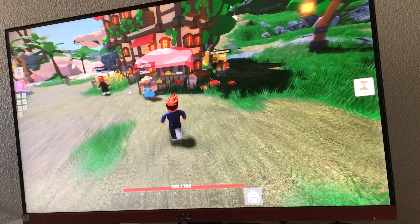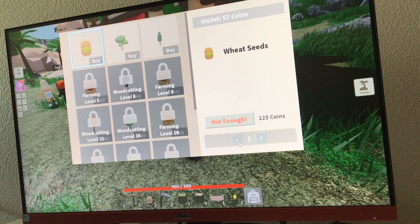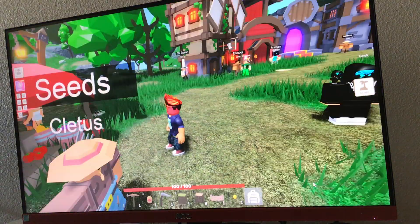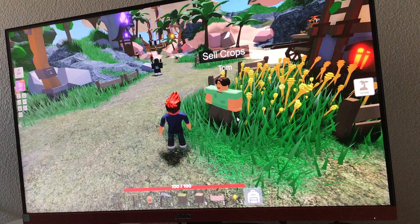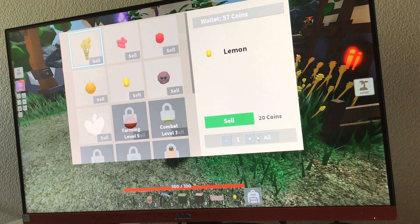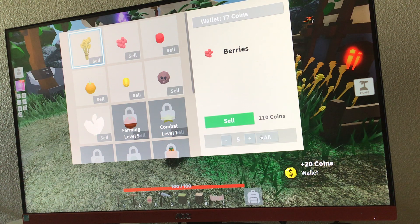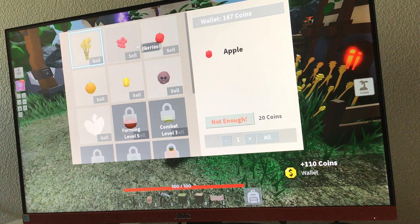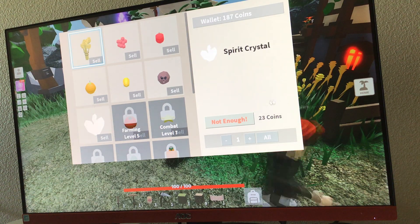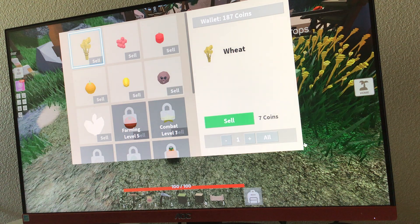So, seeds. I've got the best crop seeds — want to take a look at my shop? Right now I can only buy wheat seeds but it's a lot of coins. I have one lemon, let me sell that. Do I have any berries? I have five berries, that's 110 coins. Do I have any oranges? No, I don't. Can I sell wheat yet? I think I have some wheat — oh I do, all the wheat.